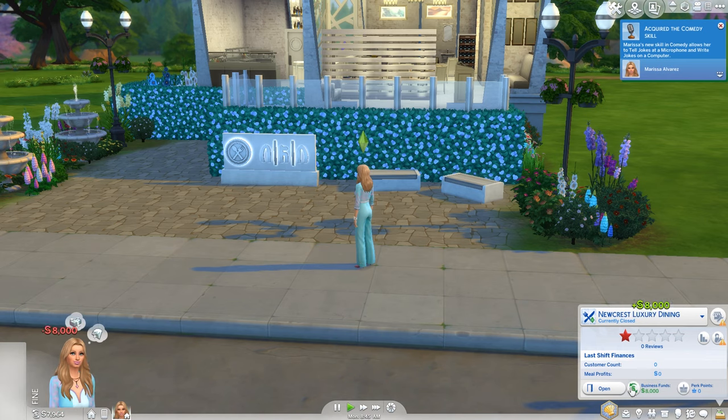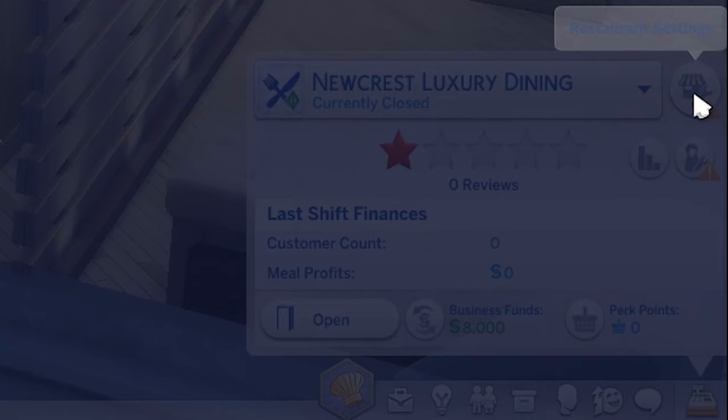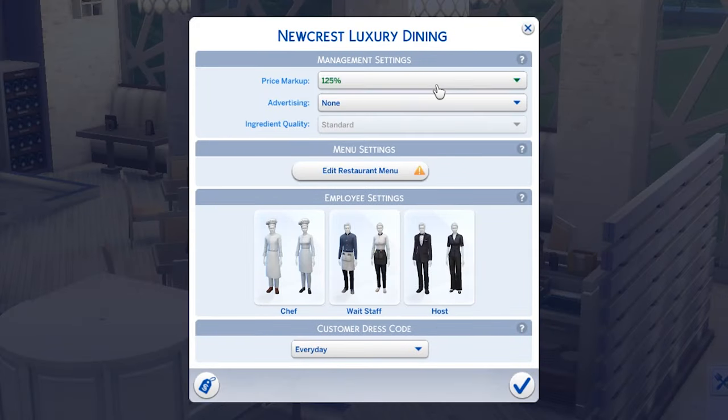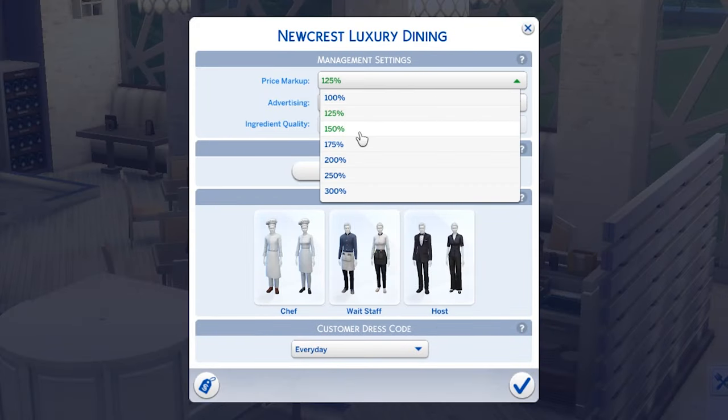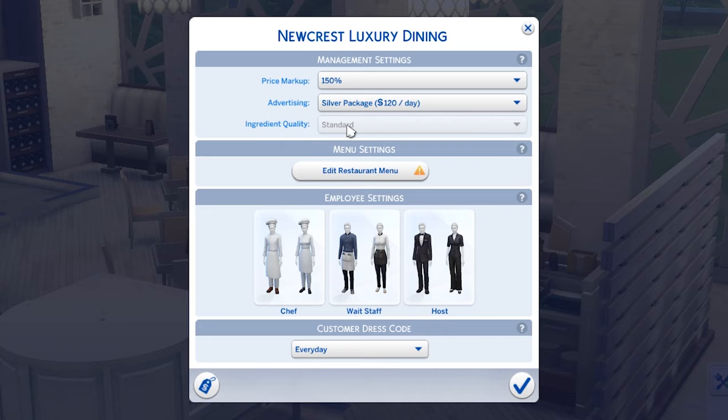Before you open for day one, you'll need to take care of some initial setup. Head over to the restaurant settings option in the business tab on the bottom right. Choose your price markup — I suggest doing at least 150% to start — and optional advertising, which will attract more customers to your restaurant. You'll see that the ingredients quality is grayed out, and this can be unlocked later through perks.